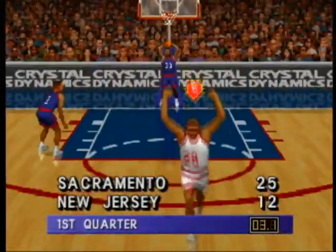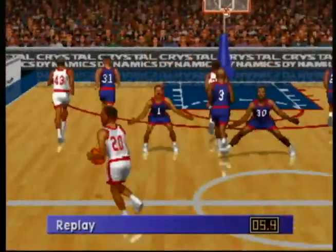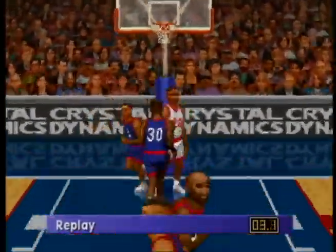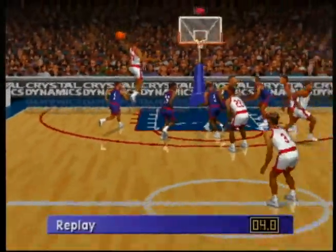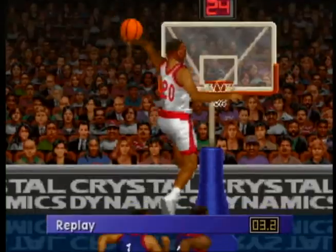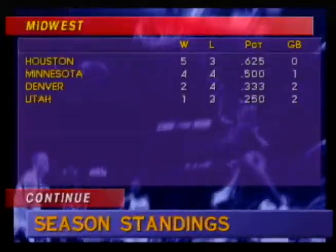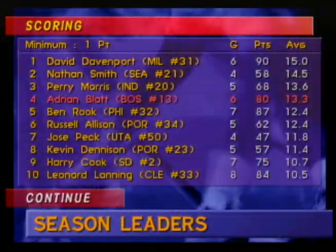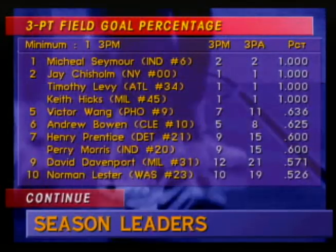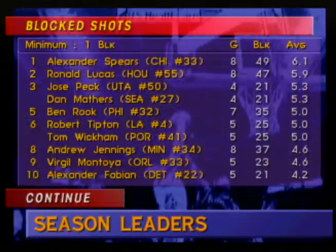Slam and Jam 95 also features instant replays and they're pretty cool. You can rewind or fast forward, or if you tap the buttons you can advance frame by frame backwards or forwards. You can even move the camera to any place on the court, but you can't rotate it or change the angle of elevation — and since the players are all 2D sprites, that would probably look pretty funny anyway. This game also has a season mode where you can play 12 or 13 games, a 26 game season, 52 games, or a full 82 game schedule. As you might expect, it also keeps track of standings and statistics.